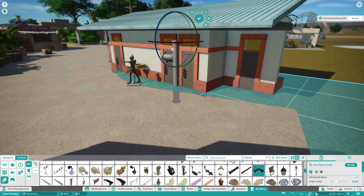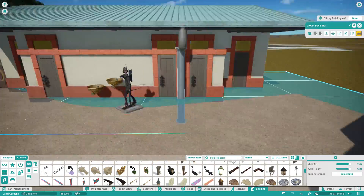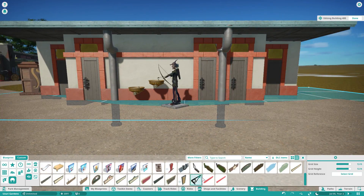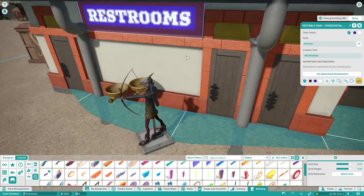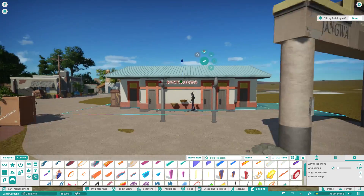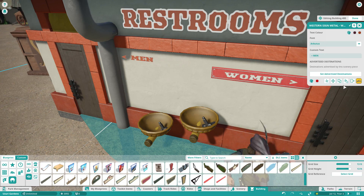This restroom came together fairly quickly. We always think we have too many food options and restroom options, but then you actually go to a park and you can't walk two feet without seeing one. Me and the wife were at Canada's Wonderland this weekend for my birthday — that's why the video is a day late, sorry. We actually noticed how there weren't so many restrooms around and commented on it.